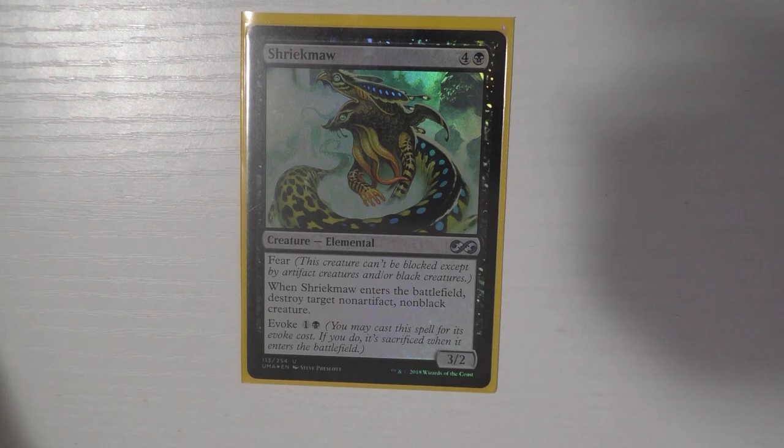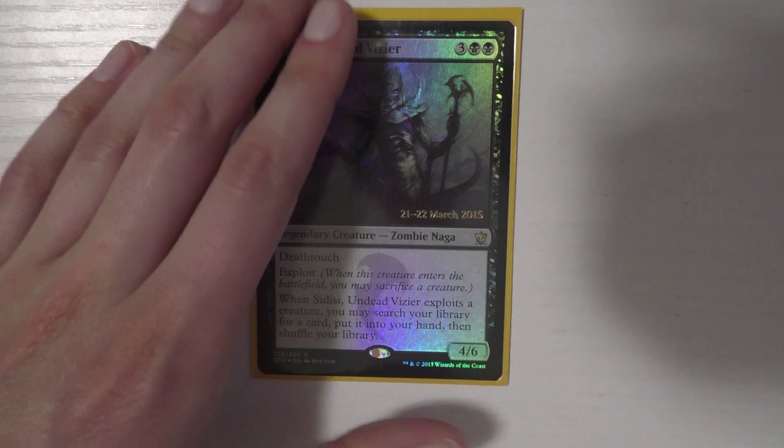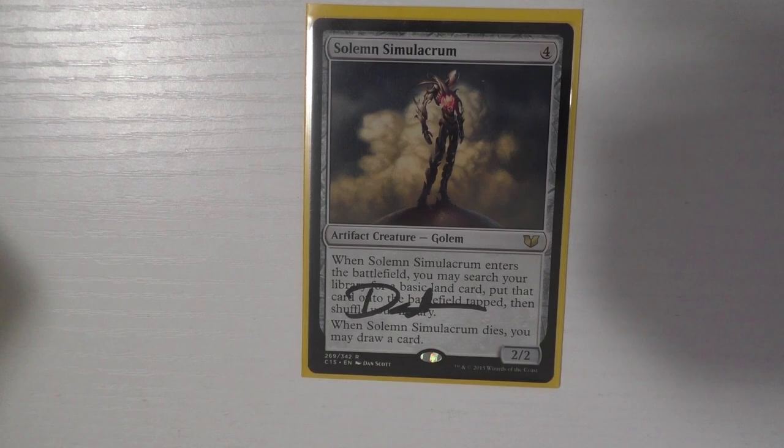Shriekmaw — I very rarely hardcast it, similar to Mulldrifter. It has fear which can be relevant; it's a 3/2 if hardcast, or for two mana you can destroy a nonartifact, non-black creature and it's another creature in your graveyard for Kessig Cagebreakers. Sidisi, Undead Vizier is amazing — you exploit a creature, you don't care, and you're left with a deathtouch 4/6 that tutors without revealing. This card does so many things.